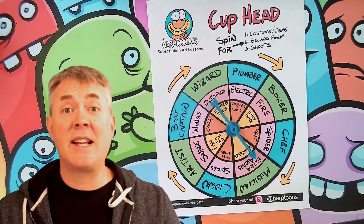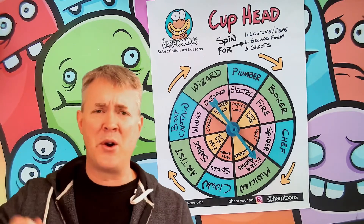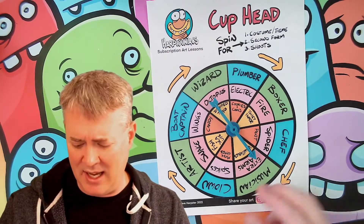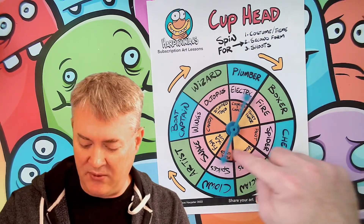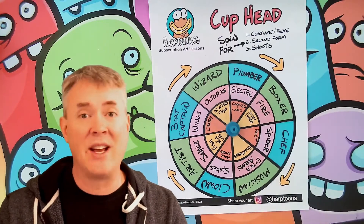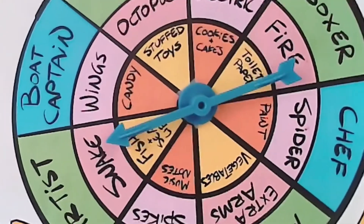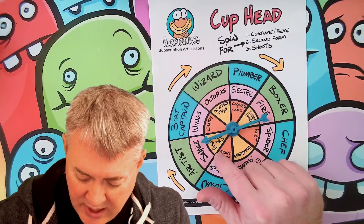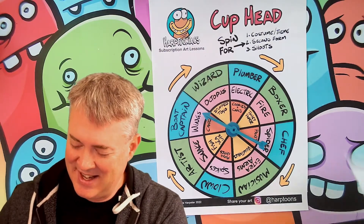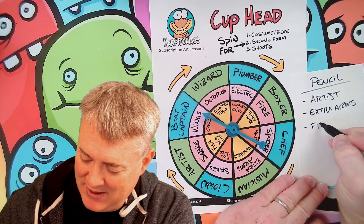And lastly, what is this character going to fire? What is the weapon — what is the projectile they use to defeat Cuphead in this game? We're spinning for this inner circle right here. And we have fish or sea life. So we have an artist pencil with extra arms that throws fish.